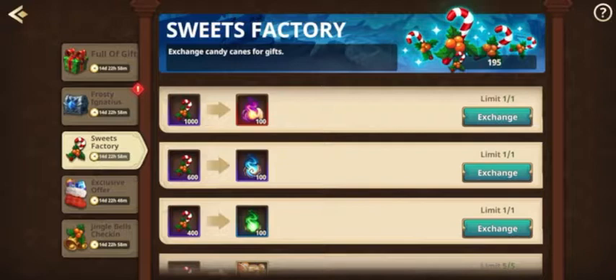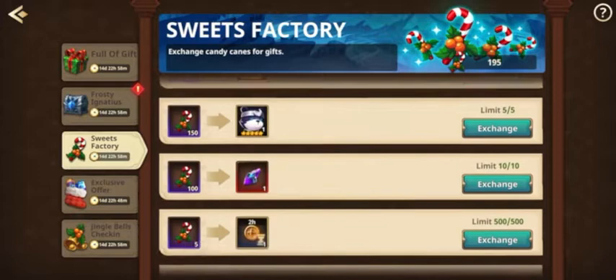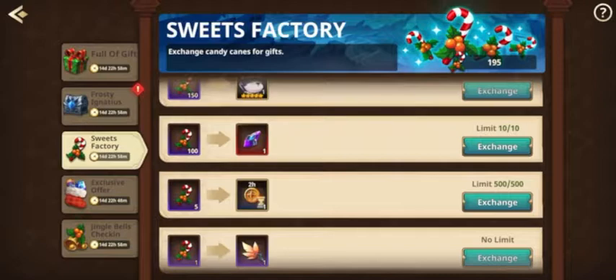We have the sweets factory. Obviously everyone's going to be shooting for the 600 and 1,000 candy cane rewards — those are the best prizes. And then going down the list, the next one I would go for is the ancient relic.